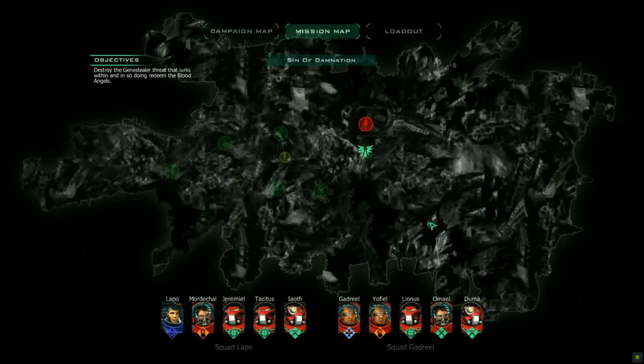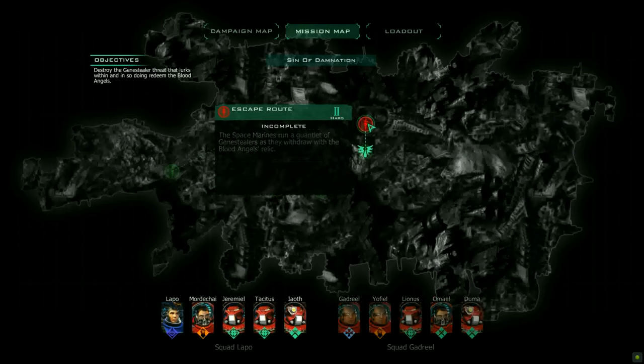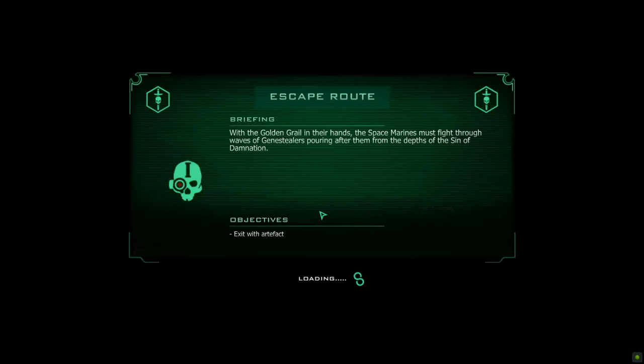Hello everyone and welcome to another playthrough of Spacehawk Ascension from 2014. In the previous mission we recovered the artifact, and now we are playing through Escape Route. The space marines run a gauntlet of gene stealers as they withdraw with the Blood Angels relic. We're going to continue with Lappo as they exit with the artifact. With the golden grail in their hands, the space marines must fight through waves of gene stealers pouring from the depths of the Sins of Damnation. Objective: exit with the artifact.